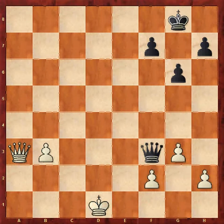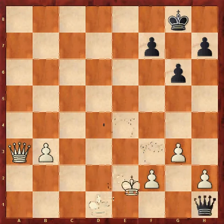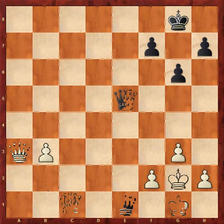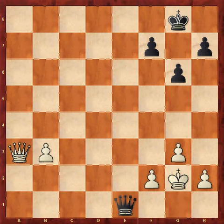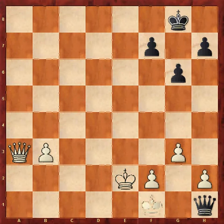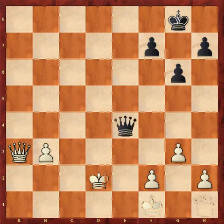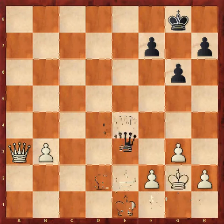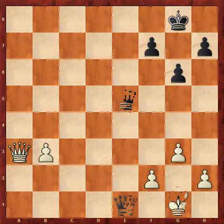So what you might have noticed, if we go back, is that other than the check along the back rank when the king goes to g2, the queen can check along the long diagonal here. And that is a key feature of black's plan — to put his queen on one of the central squares, e4 or d5. And if the queen controls them, it's very hard or impossible to escape with the king. So what we want to do as white is stop the queen having the long diagonal to use for checks.